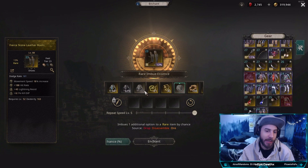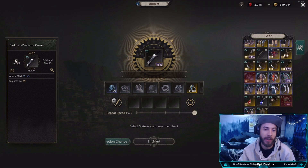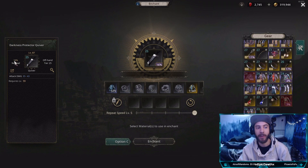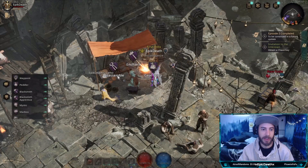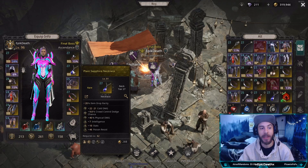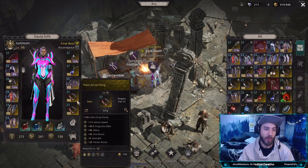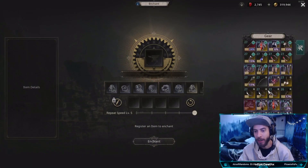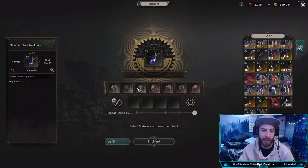That's pretty much the basics of the process. Also, rings, all your accessories and jewelry except for your offhand cannot roll quality. Keep that in mind — you cannot roll quality on your necklace, belt, or rings. So if you go to enchant a ring or necklace and it's not showing, that's because you can't reroll quality on your jewelry.